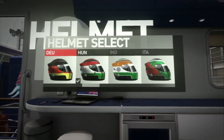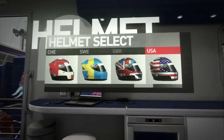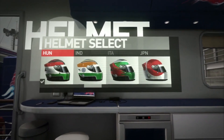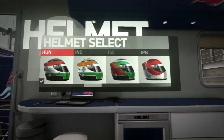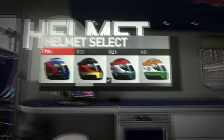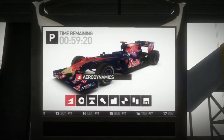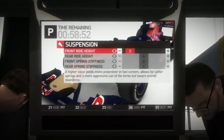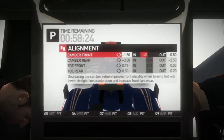I decided to change my helmet design because I've been using a standard plain red helmet which is a bit basic. Looking through the available helmets, there are plenty of European countries but no Dutch helmet, which I find absolutely unacceptable. So I decided to go for the Hungarian helmet since it's the closest to the Dutch one — I'll just pretend the green stripe on the bottom is a blue stripe.